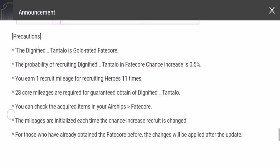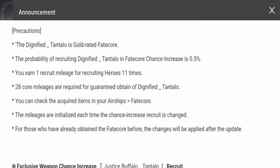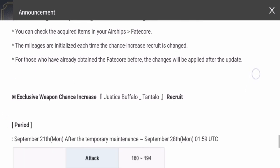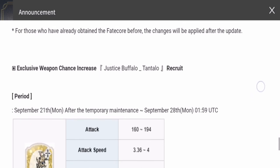You can earn one recruit mileage for every 11 recruits. To pity him, you require 28 core mileages for a guaranteed chance to obtain Dignified Tantalus. So if you want to pity him, you'll need to go up to 28 mileages.